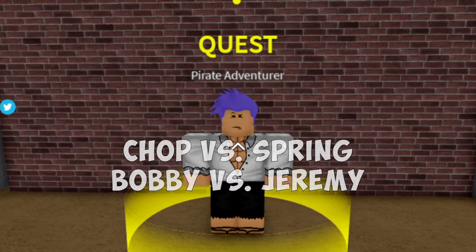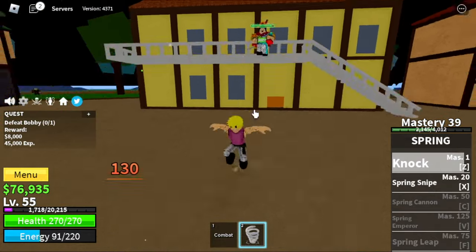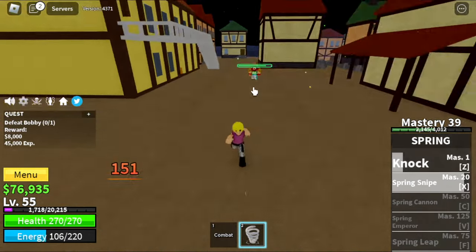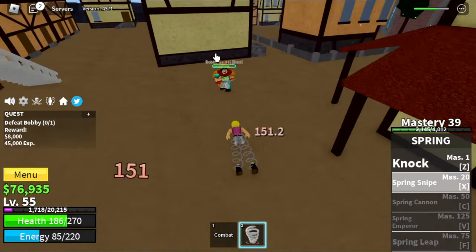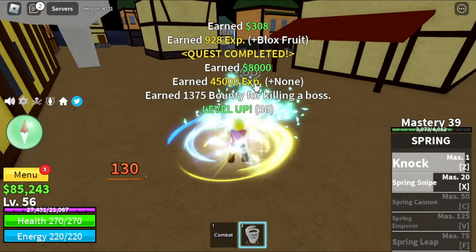Our target now is the boss in this island, Bobby the Clown — so this is Chop versus Spring Fruit. For the technique, he has a long range attack. So every time you use your skills, just dash to dodge his skills and that's it. Pretty easy.